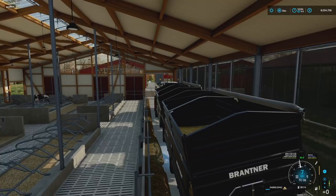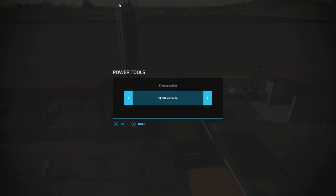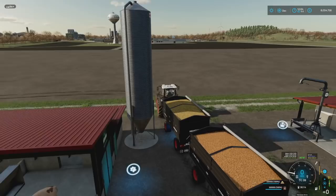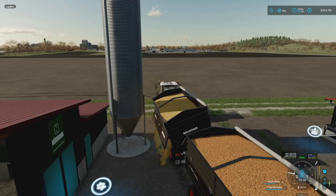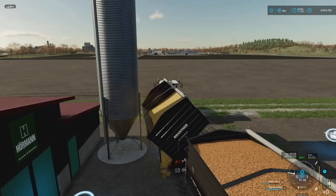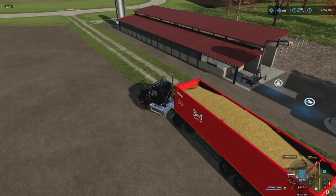Once the cattle are done, feeding the chickens will be super easy because it's just wheat. But we also need to feed pigs — pig food and straw — and the sheep, which is just grass. Now we're with the pigs. The pigs are going to take a little bit of extra time, so I'll go back and fill up with straw to come through with the first load. I've actually never done pigs before until now. In Farm Sim 19 I rarely did pigs — with seasons it was awful.